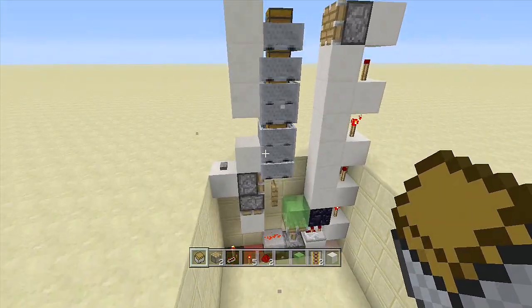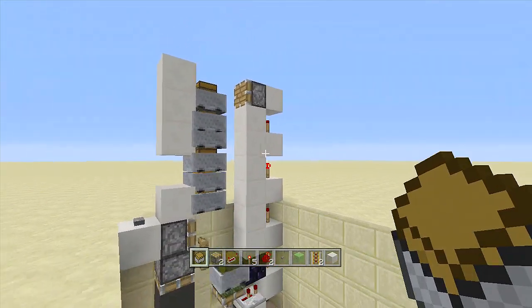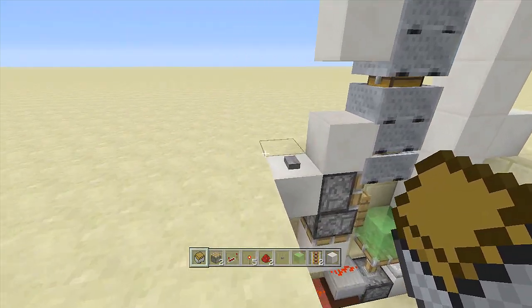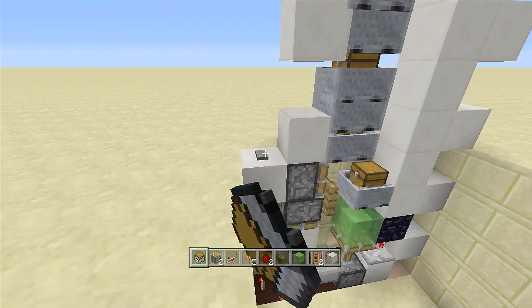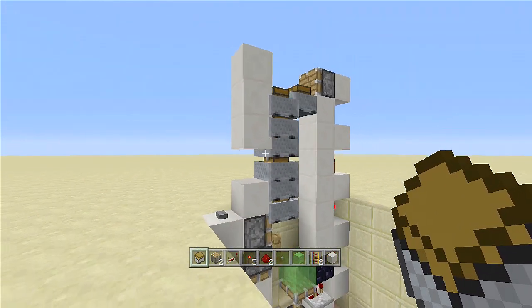Now break your rails and these blocks — we no longer need them. When I click the button it gets pushed over and then gets shot back up top. You can rapidly click it too and it will not break — you can just keep clicking it and it will keep moving the mine carts with chests on top of each other.